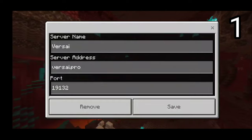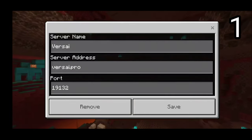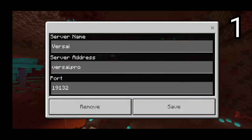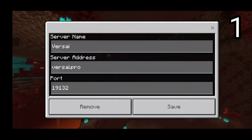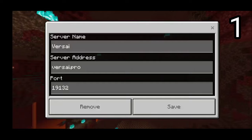On the number 1 spot, we have possibly one of the biggest PvP servers of all time — and that is Versailles. The IP to the server is pretty easy to remember: versailles.pro, and the port is simply default 19132. Once you're done putting all that information in, feel free to join this awesome server.